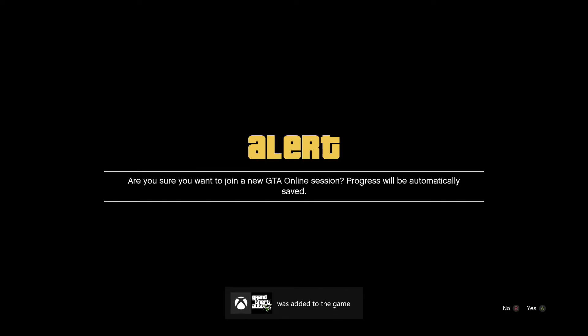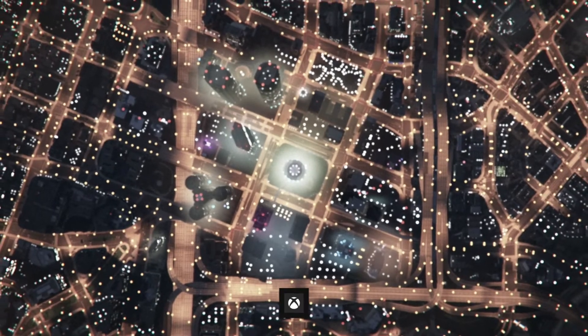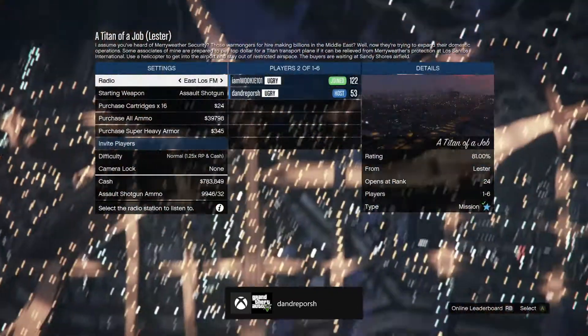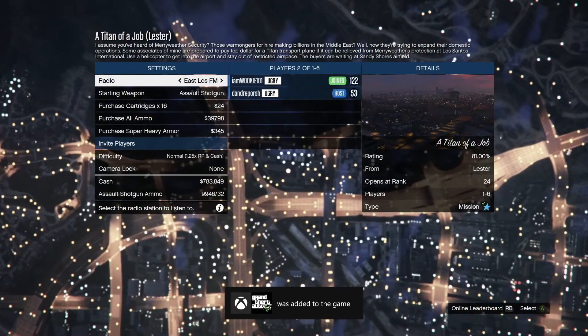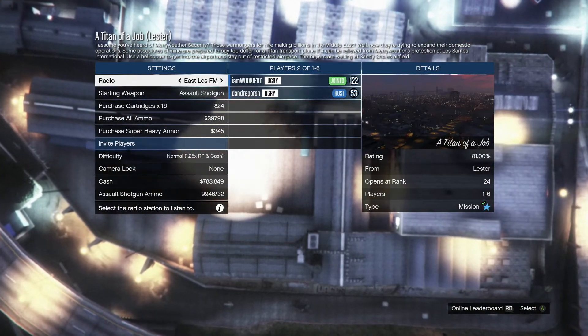I'm going to hit the same button pattern as I did last time: hit yes to accept the alert message, press A again, press down on the D-pad, then press A twice after that. So: A to accept, A, down, A, A. You should hear clicking in the background, and once you are fully loaded into the job, your friend will quit first and then you can quit after him.